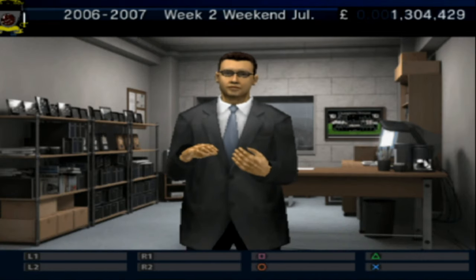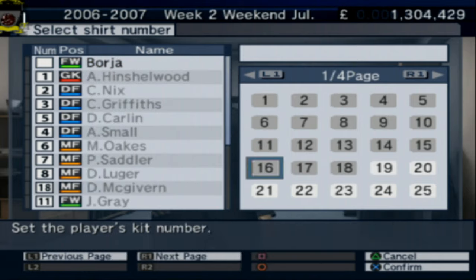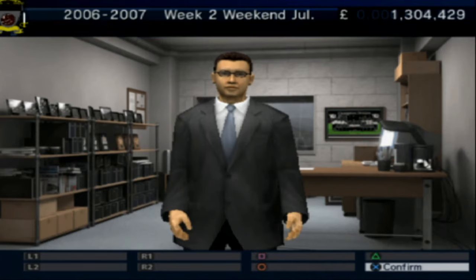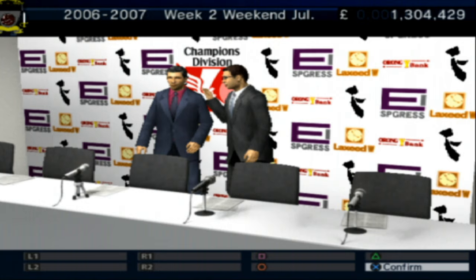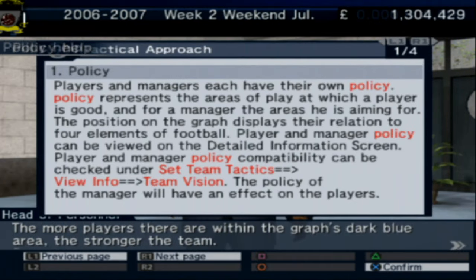Squad number selection — going with 25. Our new manager reminds me a bit of Claudio Ranieri, who achieved the impossible. I remember signing Giggs and Hugo Vianna — lots of great players back in the day. Now he's telling me about player and manager policy, which represents the areas a player is good at. For a manager, it's the areas he's aiming for — the position on the graph displays their relation to the four elements of football.